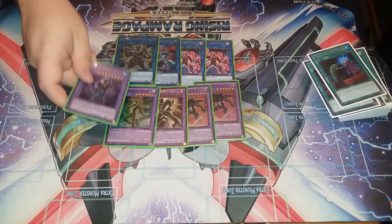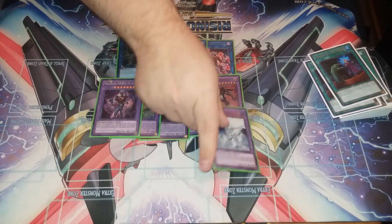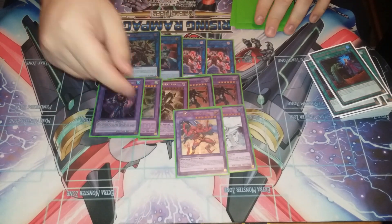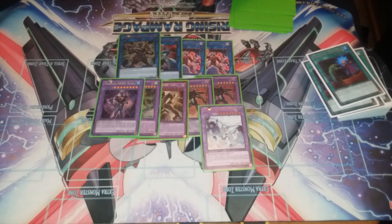Blast deals with floodgates and is also a Super Poly target for Shadow Mist. Mask Hero Acid is for Absolute Zero. One Absolute Zero to fuse into Acid and also to summon normally using Polymerization with Liquid, the new card of the deck. Elemental Hero Sunrise — when he is used to fuse two Hero monsters of different attributes, which is easy in this deck, fusion monsters you control gain 200 attack for each different attribute you control, so you're getting an easy plus 600.